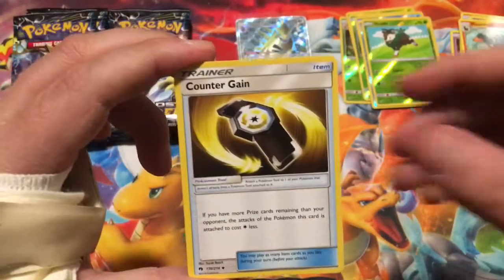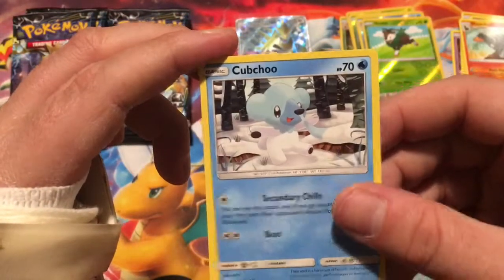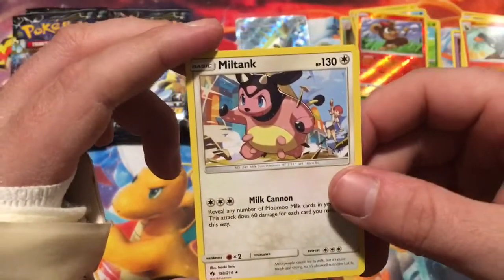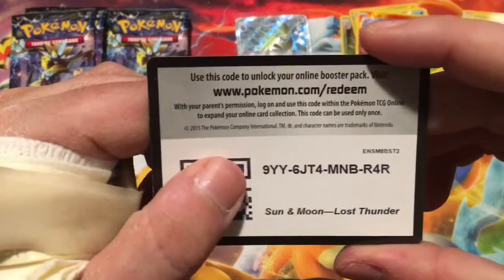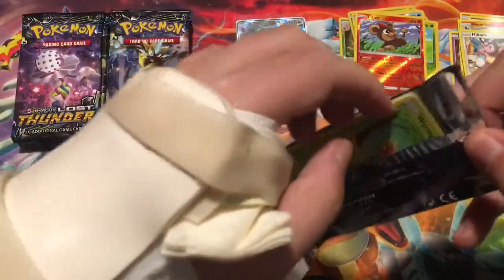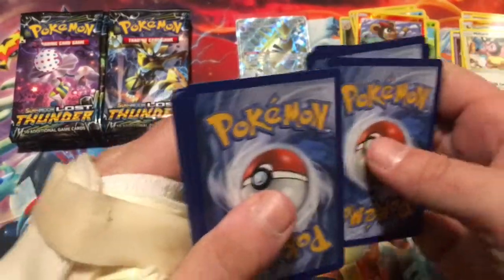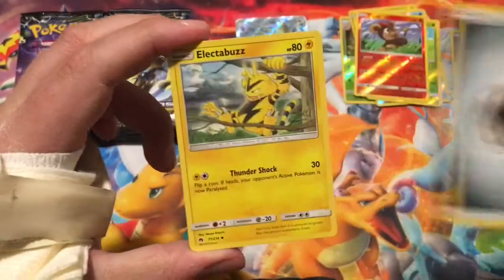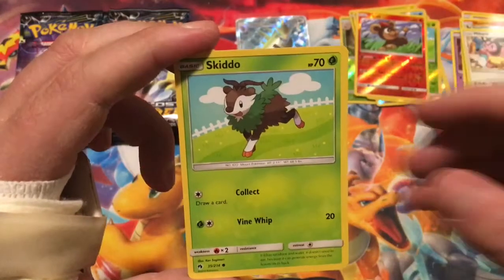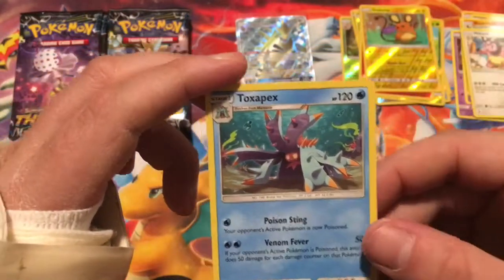We got Fire Energy, Counter Gain, Eridis, Moo Moo Milk, Marnie, Larvitar, Slowpoke, Cubchoo with the icicle snot rocket, Alolan Diglett, a Reverse Litleo, and the rare is a non-holographic Miltank — which I've pulled that one so many times. Starting off with Metal Energy, Electabuzz hanging from the tree, Kecleon, Nest Ball, Wurmple, Popplio, Skidoo, Onyx, Ralts, Reverse Diancie, and the rare is a non-holographic Toxapex.